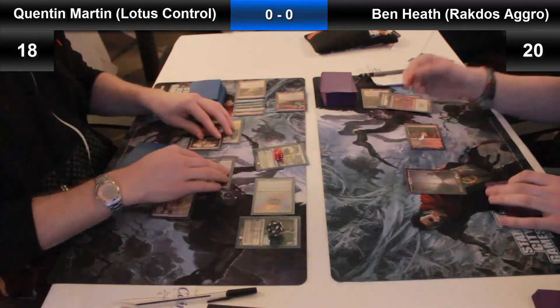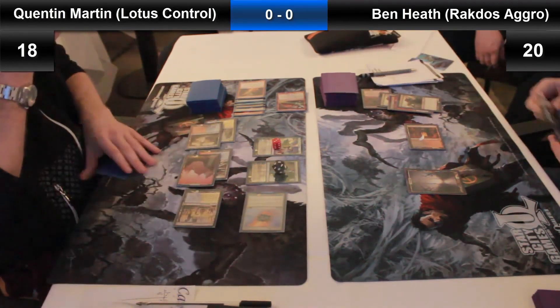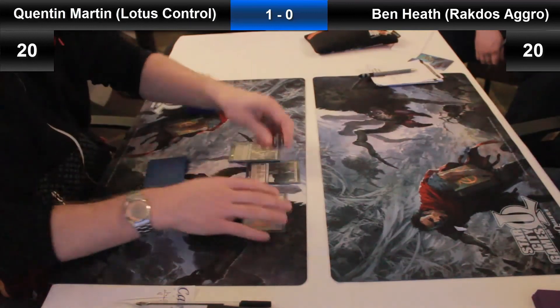First appearance of Jace, Architect of Thought on Quentin's side, and he's just keeping Ben's mana and creatures completely under control. Ben gives up at this point, so we're going to move on to game 2 with Quentin 1-0 up.